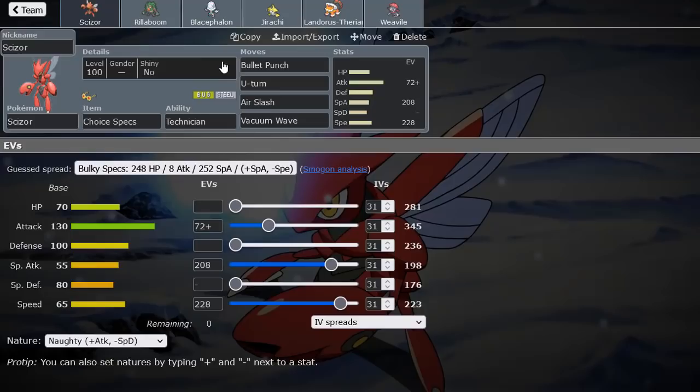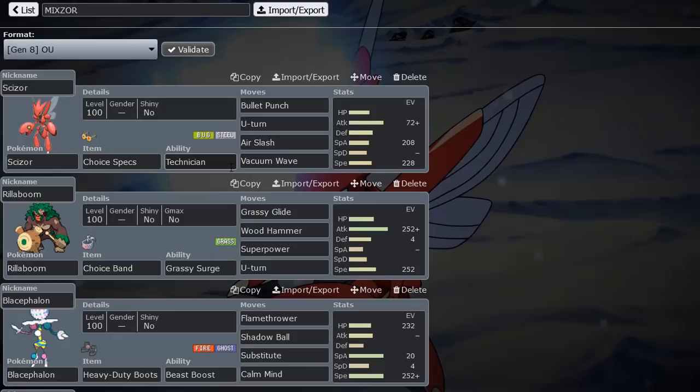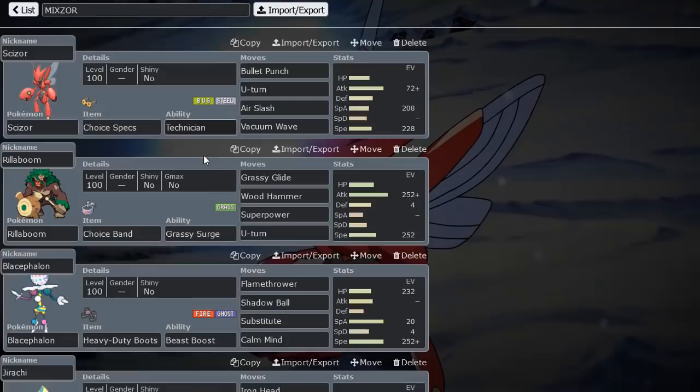I have enough speed to outrun defensive Buzzwole, the standard set. And I put the rest into Attack with Naughty Nature, just to make it look like we're an offensive Physical Scizor, but we're actually a mixed Choice Specs Scizor. Mixor — I like that! Vacuum Wave is Technician boosted, so we get that additional damage off on those kinds of Pokemon.